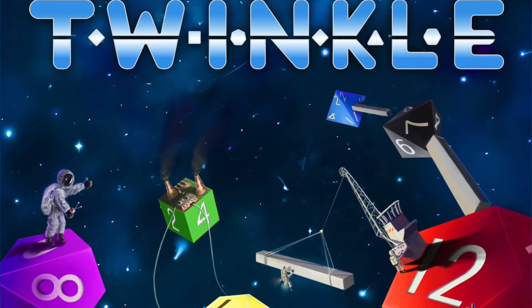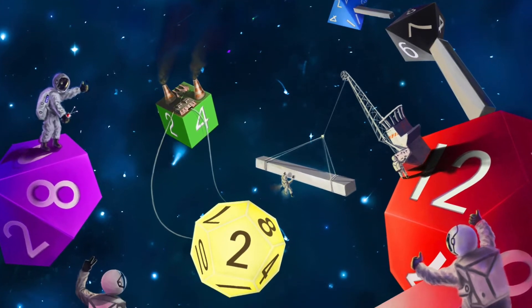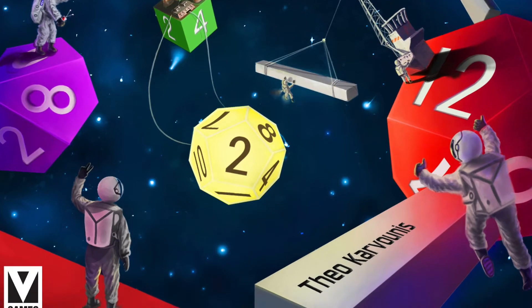Twinkle is a quick space-themed strategy game for the whole family as well as for more advanced gamers. It's for two to four players, plays in 15 minutes, for ages 8 and up, and published by V Games. It's on Kickstarter right now so I'm going to show you how the game works.